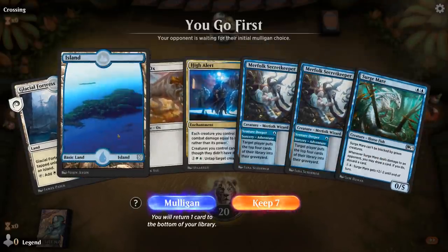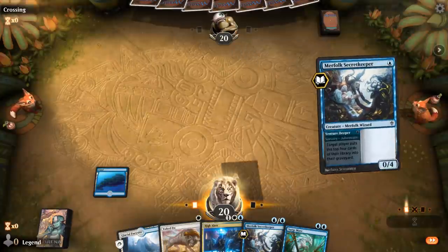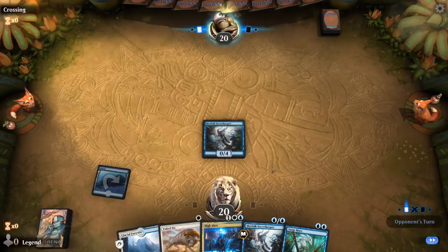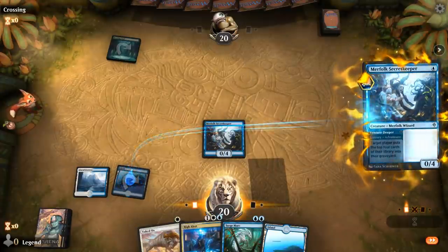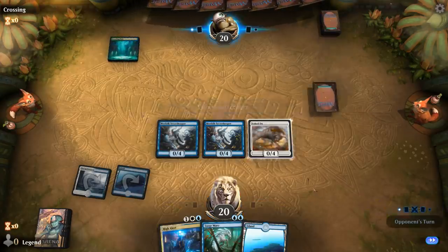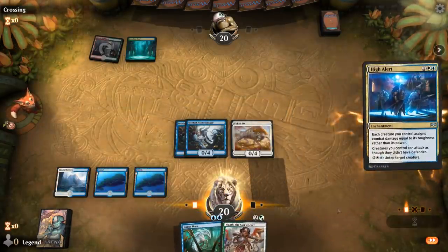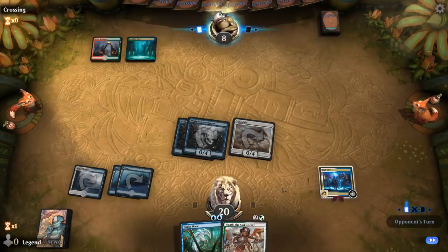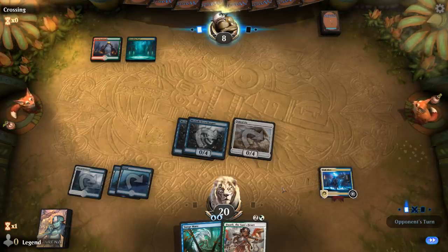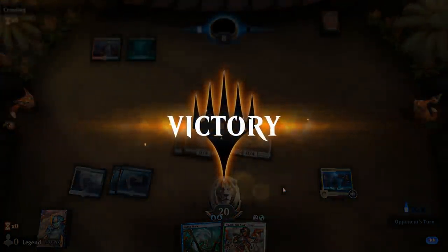Game six — we're on the play and our hand's very good if we draw a third land in two draw steps. The triple one-drop openers are the most explosive, and we've got the mana to do it here. Gruel Guildgate, so probably some sort of Field of the Dead deck. We're getting in for 12 damage on turn three, and no sweeper is going to save them. We've even got the backup Huatli in case the High Alert gets answered somehow. Opponent concedes — easy turn-three win. On to the next one.